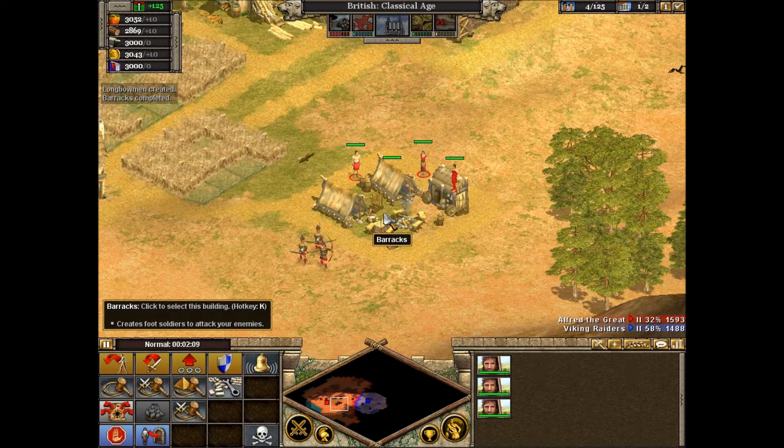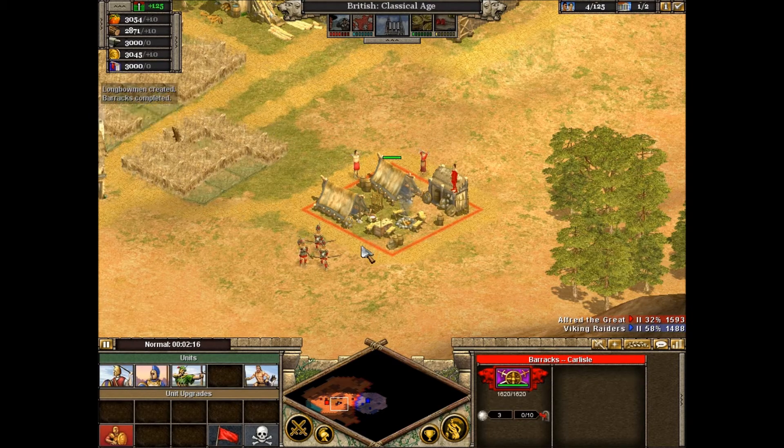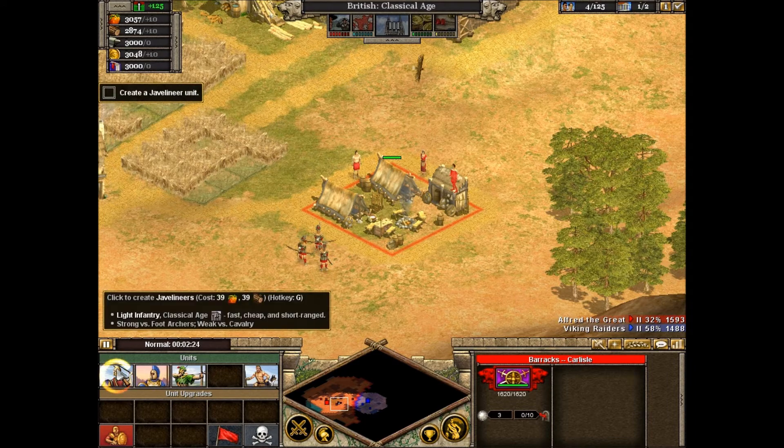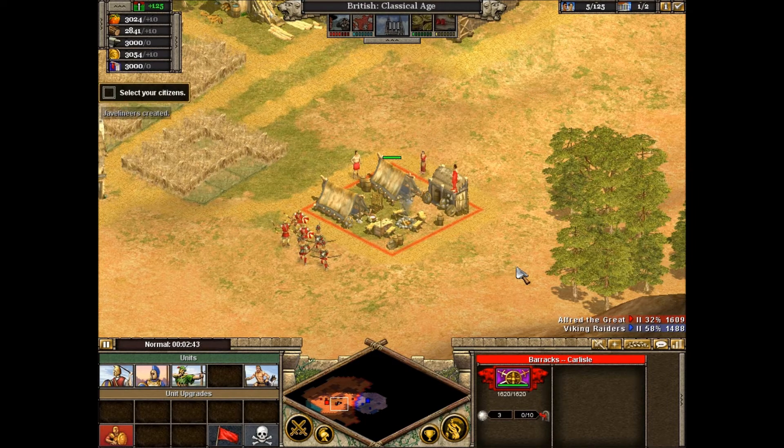Success! Now you have a barracks where you can start mustering troops. Select your barracks. With the barracks selected, a menu of units appears in the bottom left corner of the screen. We're interested in the first button: Create Javelineer. Click the Create Javelineer button. You have ordered the barracks to create one Javelineer unit. The progress bar in the bottom right of the screen shows how long it will take to complete the Javelineers. Notice that the Javelineer unit is made up of three individuals. All of your foot units consist of three figures.